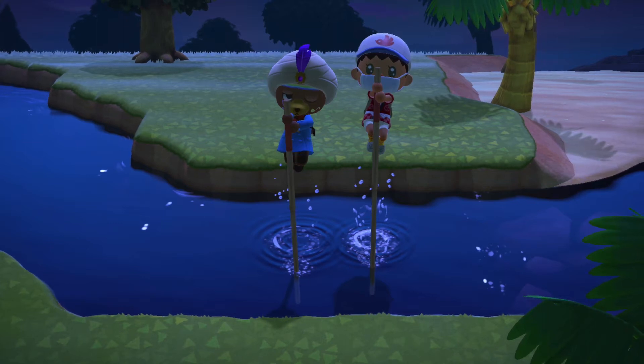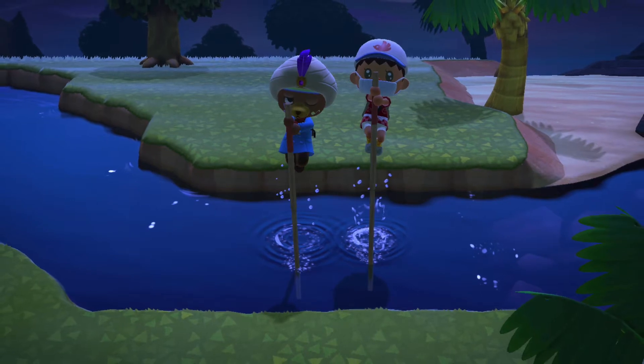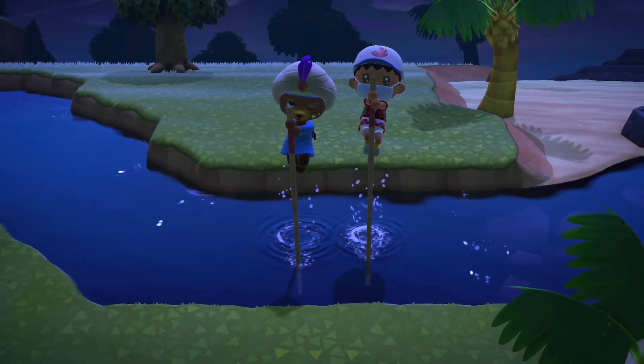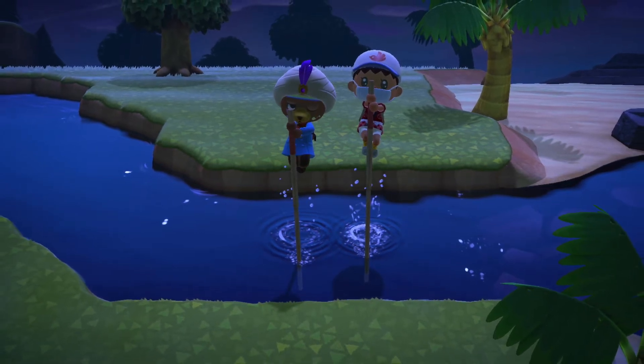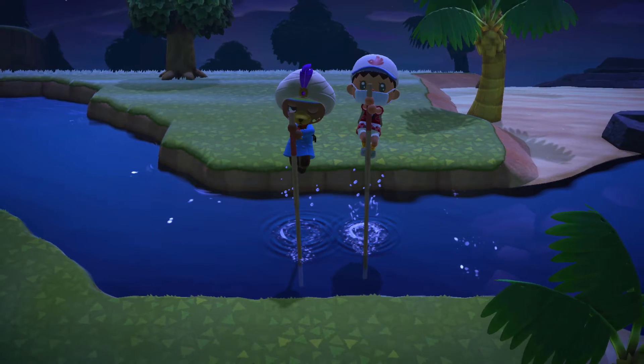Hi everyone, this is an Amalgam video for Animal Crossing New Horizons for the Nintendo Switch, and today we're going to be talking about how to get the vaulting pole and the ladder. As you may have noticed, rivers are blocking access to certain parts of your town. It's the same with cliffs. But in order to cross the rivers, you first need to get the vaulting pole.